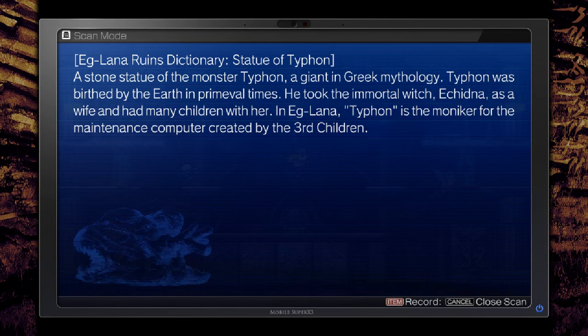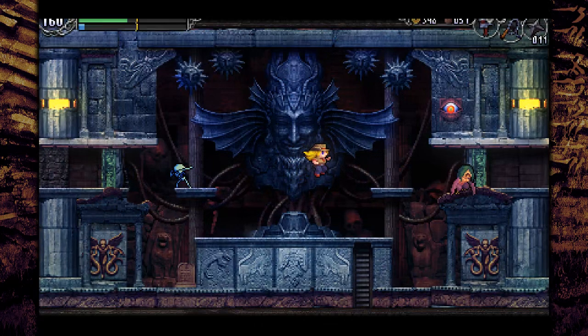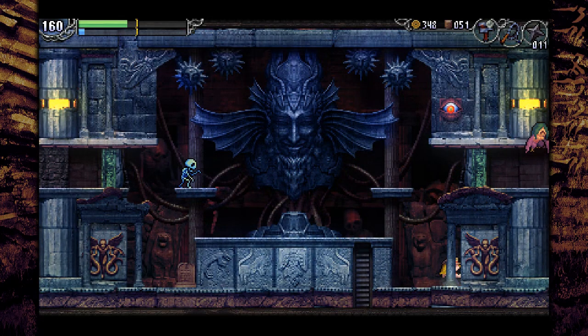Instead of Typhon - Typhon is where the earth pearl tide took the Immortal Witch Echidna as a wife and had children with her. Okay. Typhon's a moniker for me. Wait, what? You're just sliding that in at the end there? So turning... turning is involved.